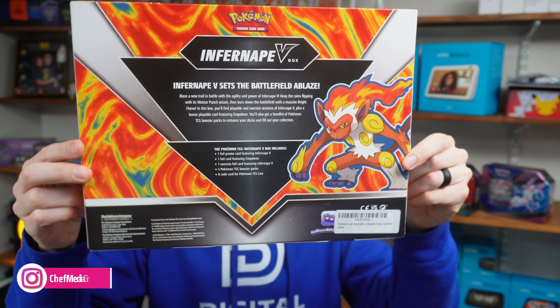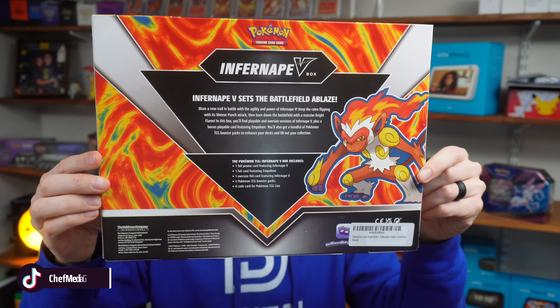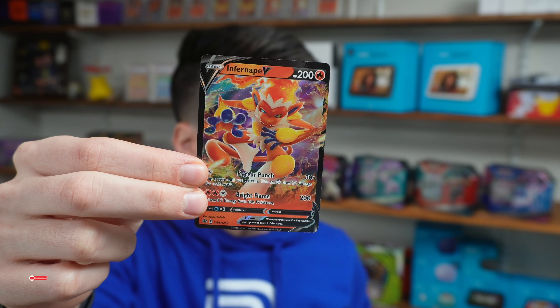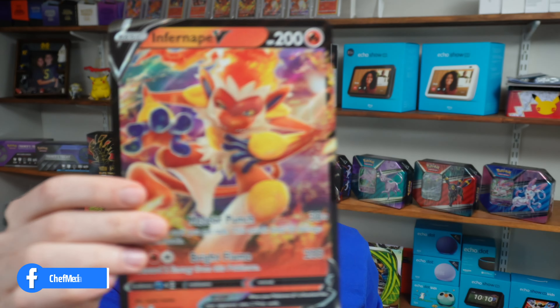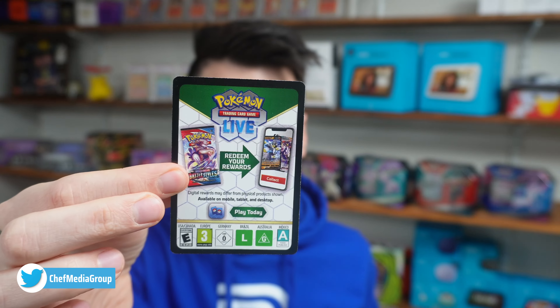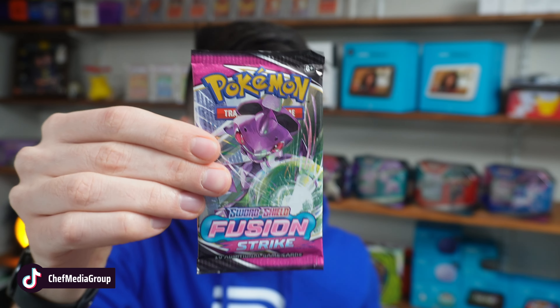In the back, we have a nice story with some additional information on Infernape as well as everything that's included. In this box, you'll find three promo cards. The first ones are Infernape V Blackstar promo, followed by Empoleon - this is not a Blackstar promo - and then we have our Infernape V in the oversized version, which is a Blackstar promo. We also have one online code card followed by four booster packs: two Lost Origin, one Astral Radiance, and one Fusion Strike.